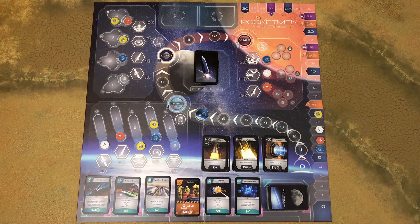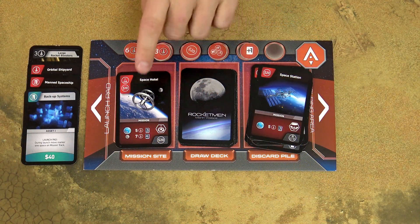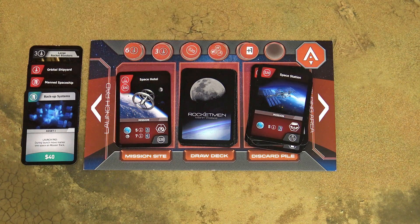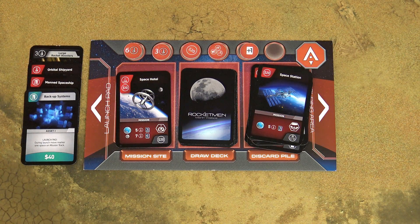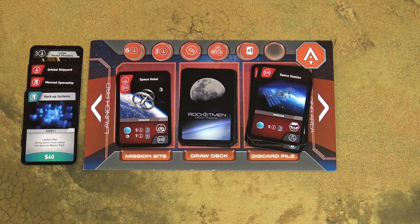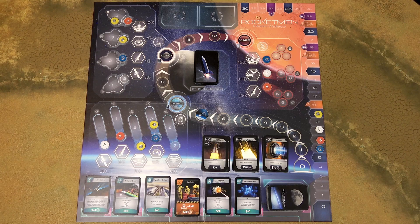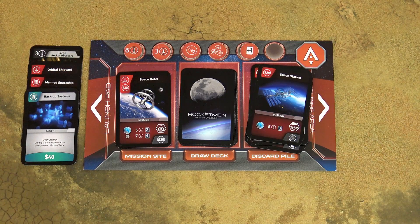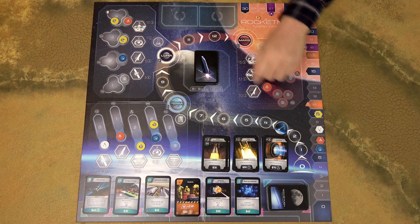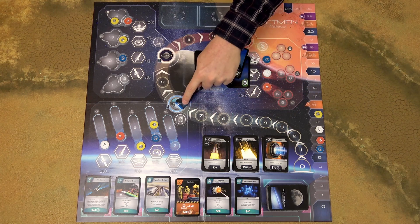Rocketmen is a deck-building game about commercial flights to space. Each player starts with a deck of mission cards, and each mission card has a list of destinations where a player can make a commercial flight. Players use their cards to build a rocket which can fly to that destination. To build more powerful rockets, players will need to buy additional cards and build their decks. Once the rocket is ready, a player can launch a mission — they will draw mission success cards and move their rocket as many spaces as depicted on those cards. When they reach the destination, the mission is successful.